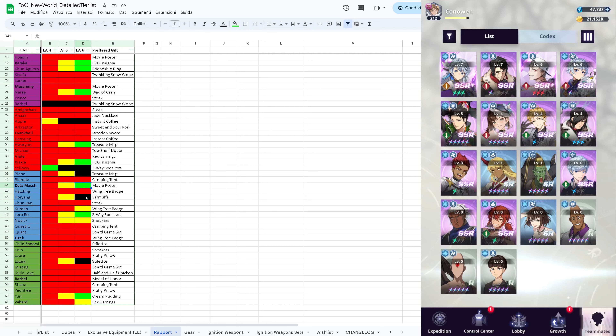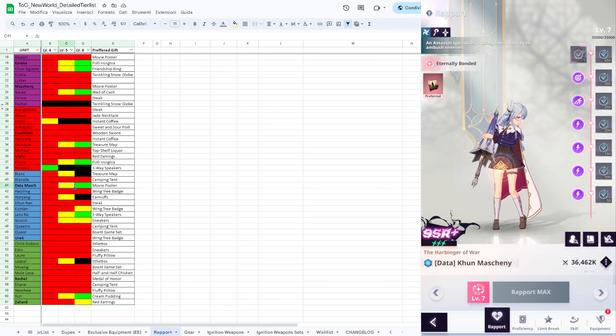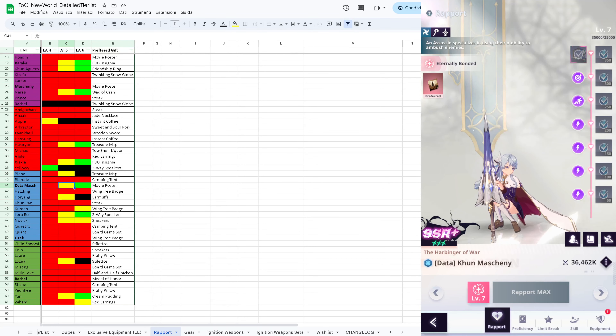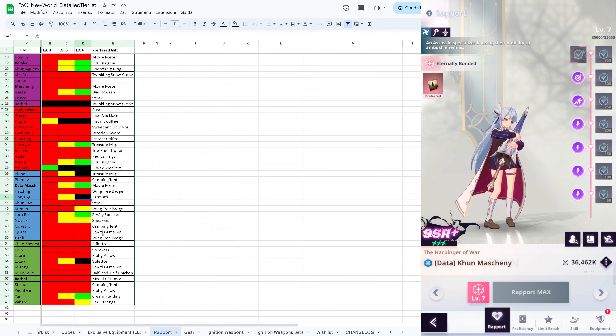Data Machine is just nice to have because to really use the accuracy you need her at high dupes - she's not a main DPS so you don't really care about her accuracy at all, and you don't necessarily even care about her evasion because she can still survive if she gets hit. But if you go with more dupes they become more and more important - you can dodge dangerous crowd controls, hit more, and deal more damage. That's really only for high dupe Data Machine. Otherwise you only need swiftness to extend her invincibility as much as possible.